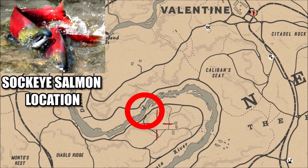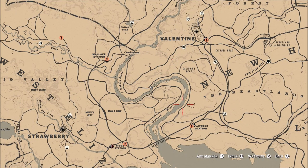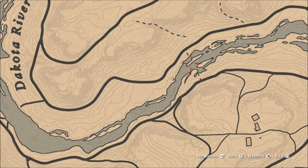Now there are several different locations that you can do this in, but one of the easiest to get to, in my opinion, and the quickest is probably on the Dakota River right here below Valentine. When I zoom in on this location, you'll kind of see this area is kind of between two islands, kind of where I'm standing. There's two different little spots of land that you can stand on.